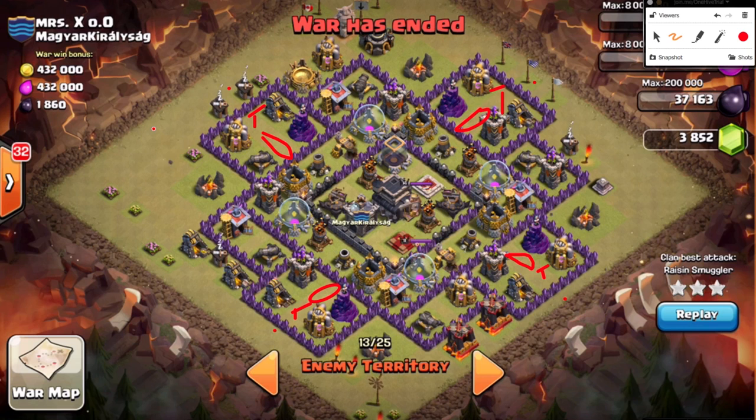Whenever I see exposed teslas on any Town Hall 9 or 10 base, I always drop a barb first. Another benefit is that if a tesla pops up in one location and nothing pops up in another, that gives you so much more information. You can actually plan for each contingency before going into the raid. If a tesla doesn't pop in one of those locations, send a hog right behind it to spring the bomb.